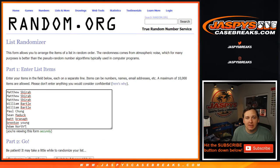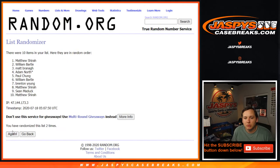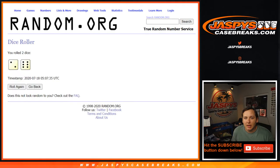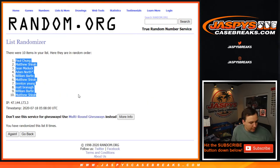First thing we'll do is the list of customer names — eight times. One, two, three, four, five, six, seven, eighth and final time. Paul down to Matthew.